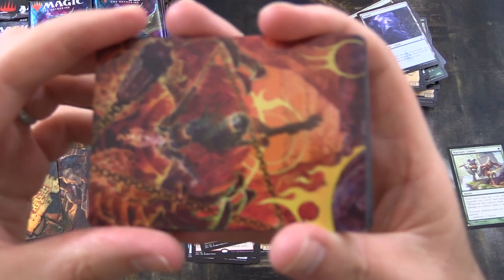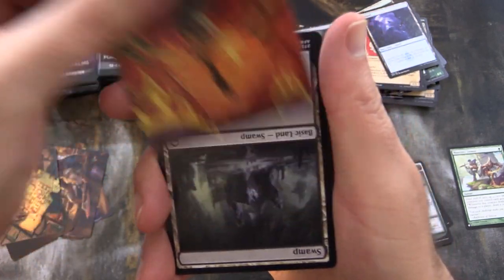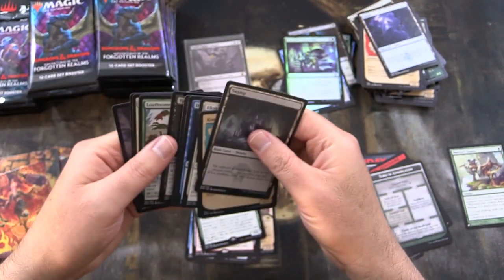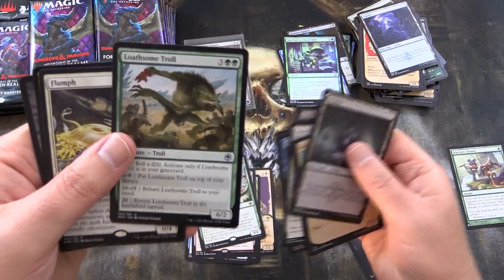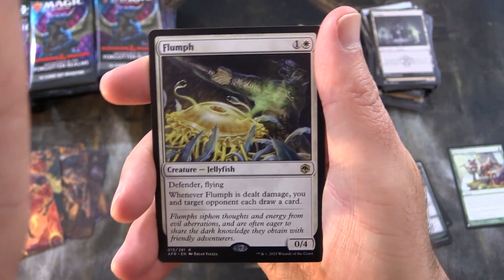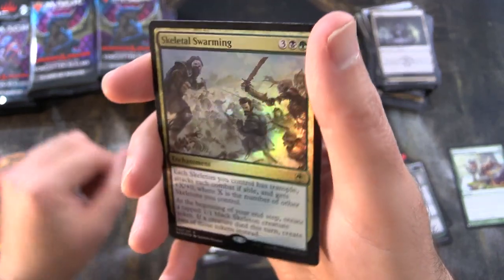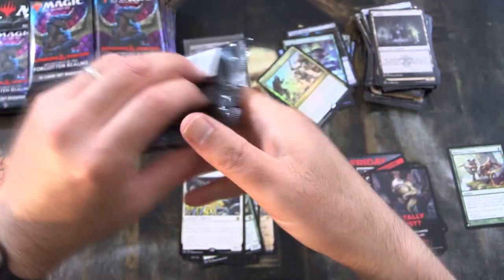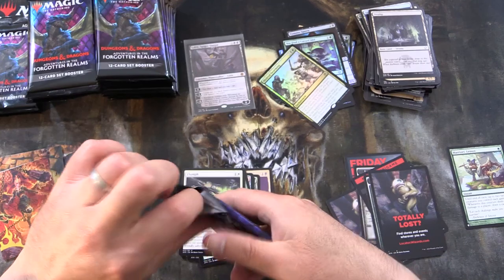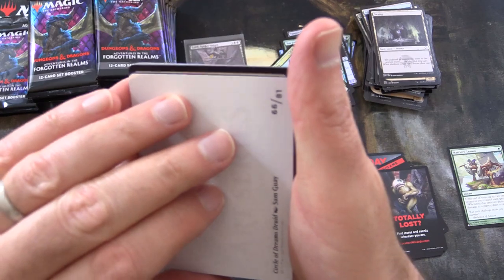Zariel, Archduke of Avernus. And we're upside down — oh, we're being trolled: Loathsome Troll! You knew it would happen at least once in the episode. We've got a Flumph, a foil rare Skeletal Swarming. One mythic ain't gonna cut it — normally you'd be looking for five to six mythics per box. Circle of Dreams Druid — some nice artwork there. Looks like a foil Plains, put that in the foil pile.